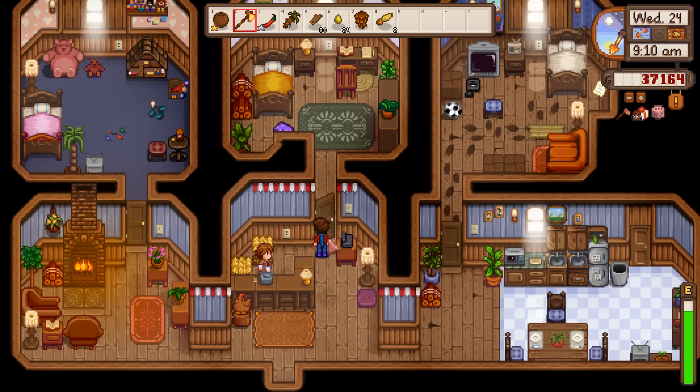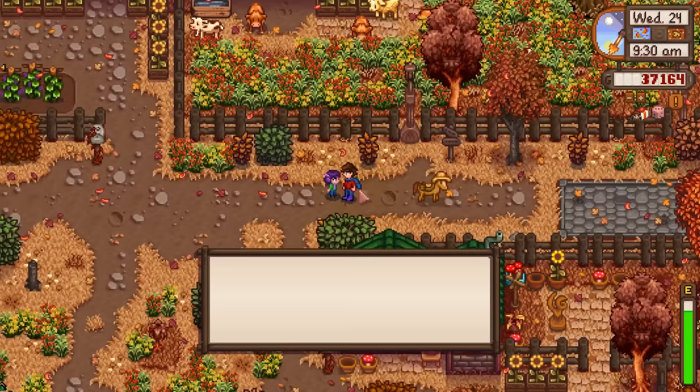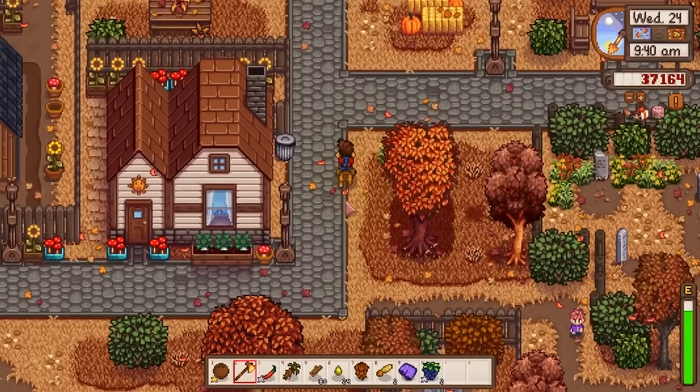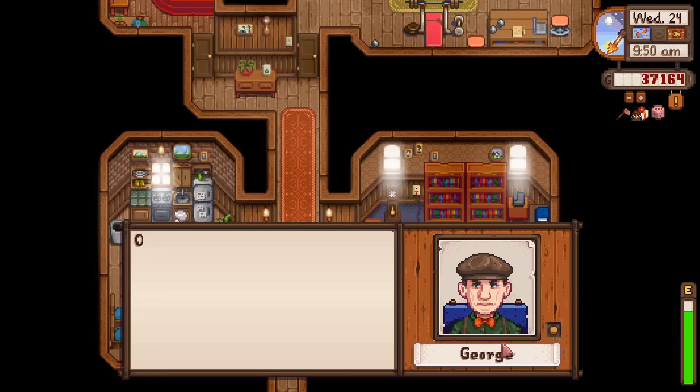We've kind of gone through all the new phone names so now we're getting into older ones. I might as well grab the Lucky Purple Shorts — usually my go-to is to use them at the Stardew Valley Fair for a free 750 points since Mayor Lewis is so embarrassed. But I might just be a good person this playthrough. George, you are not going to believe this hot pepper — four hearts!